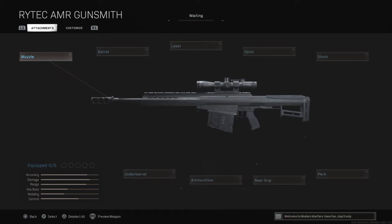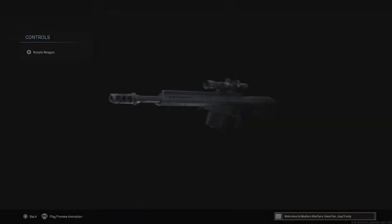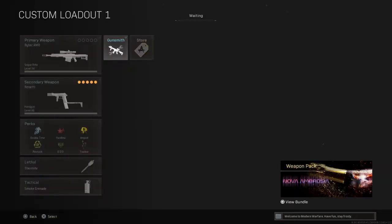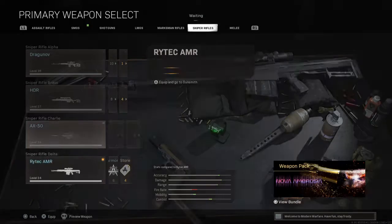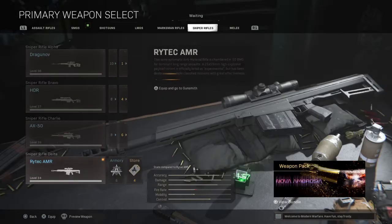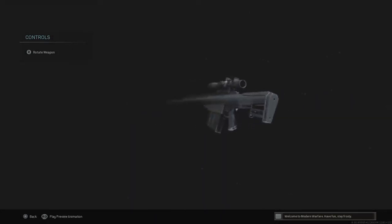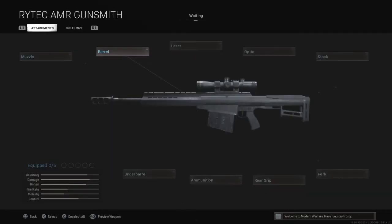I'm going to be making another gun build, and this is going to be for the RYTEC AMR, also known as the Barrett 50 cal. It is one of the cooler looking sniper rifles in my opinion. It is semi-automatic, so you can technically spam it and turn it into something of a very heavy DMR or marksman rifle, though it's still not going to be near as fast as one.